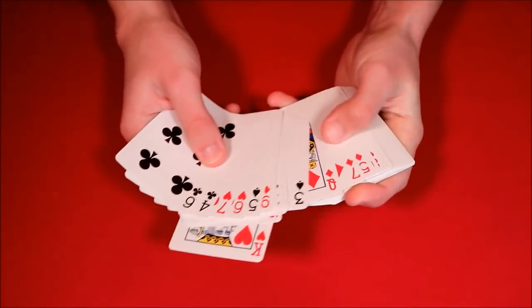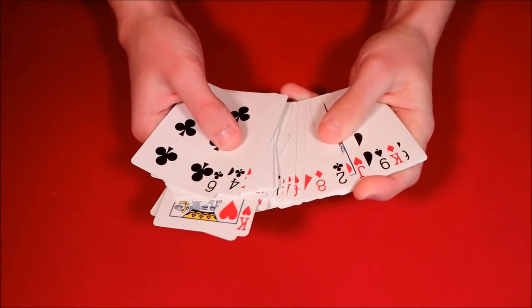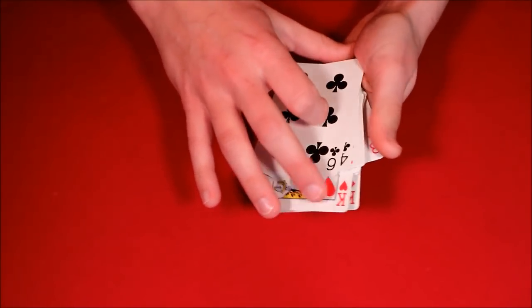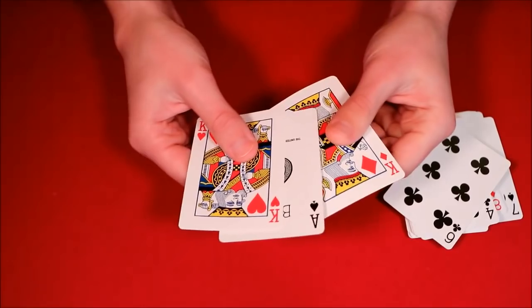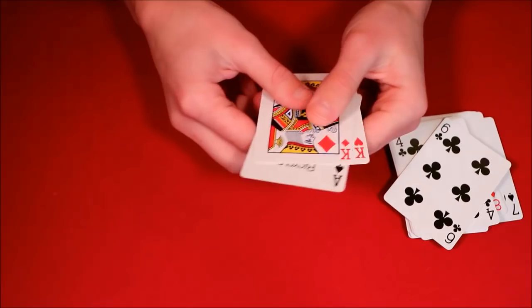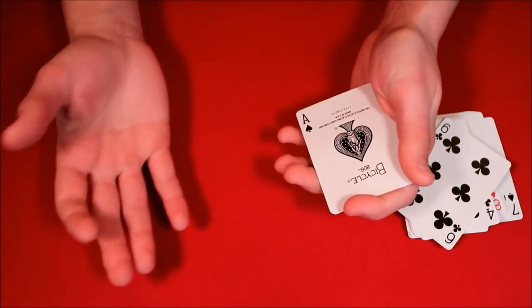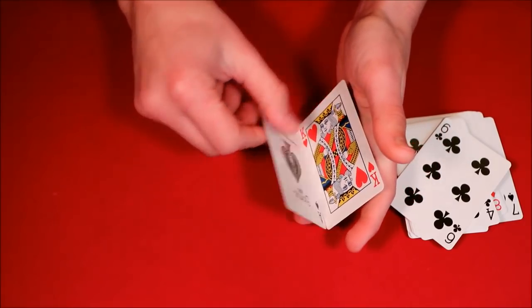The best part about this trick is that you don't even have to shuffle the deck, because you're looking for a few specific cards. You go through and look for the two red kings as well as the ace of spades. You show your spectators you have the king, the ace, the king, and the ace. Then you tell them to pay attention to the ace of spades, because that's the card that's going to be doing all the work.